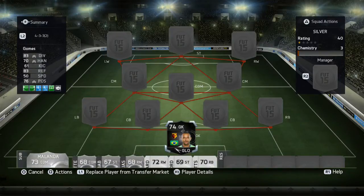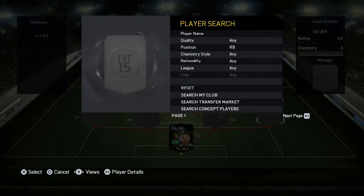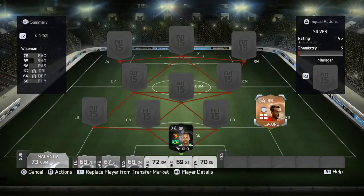So in goal we have the first in-form of this team - we have in-form Gomez, absolutely insane silver keeper guys. He's got 83 diving, 70 handling, 83 reflexes and 76 positioning. He only costs around about 30k and he plays just as good as any gold keeper will for you guys, so absolutely insane.